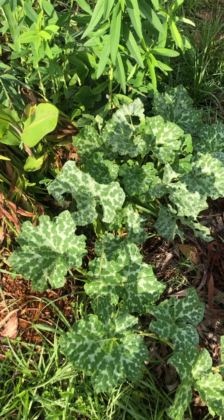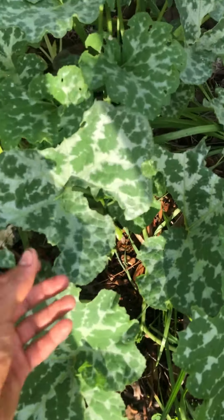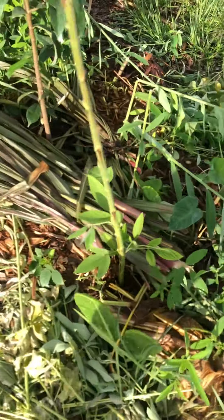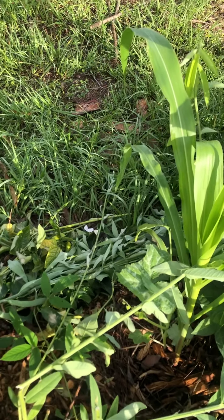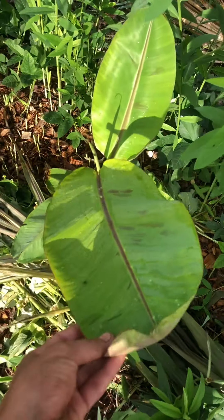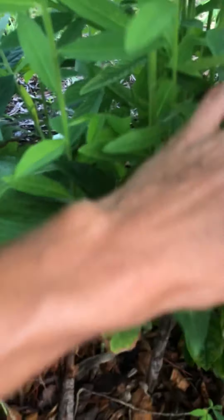In syntropic agriculture and food forest theory, you want to have as much food as possible in all the different levels or strata. Here we have seminole pumpkin as the ground layer, right next to a banana that will eventually grow up higher — they're not competing for light or energy. There's also some corn here that's quick to mature and I can take it out of the system whenever this fruit tree, the soursop, gets bigger.